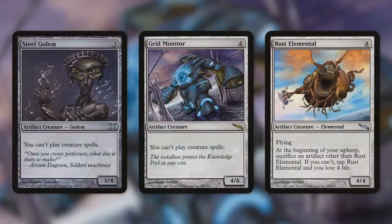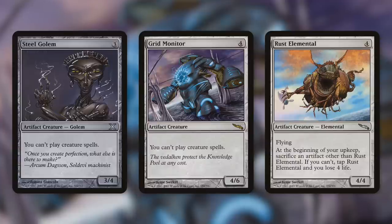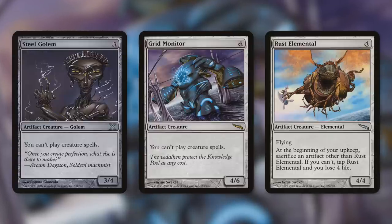When it comes to creatures, let's start with artifact creatures like Steel Golem, Gridmonitor, and Rust Elemental. Steel Golem says you can't play creature spells, so this can be an incredibly brutal card that can really shut down some creature-based strategies. You're going to be drawing three cards for it — so three cards for four mana — that's pretty much the going rate for what you're going to be drawing, like an Ancient Craving. But at the same time, giving an opponent this can shut them down.